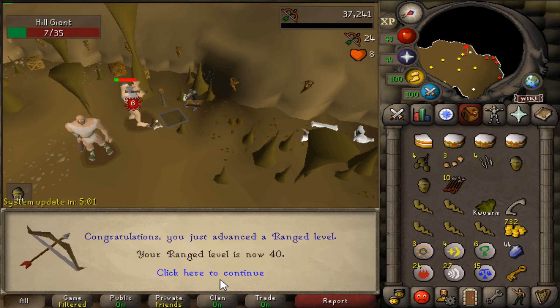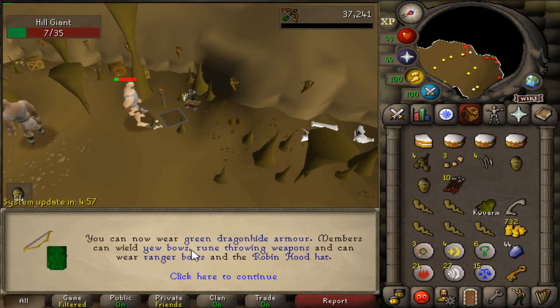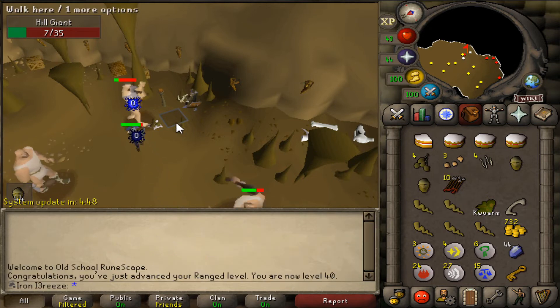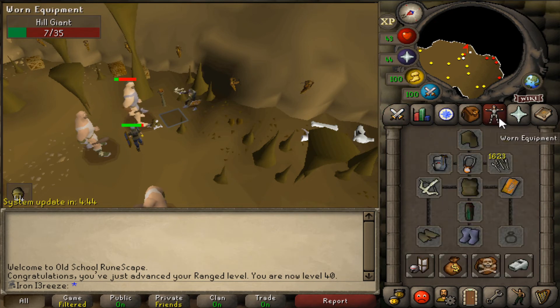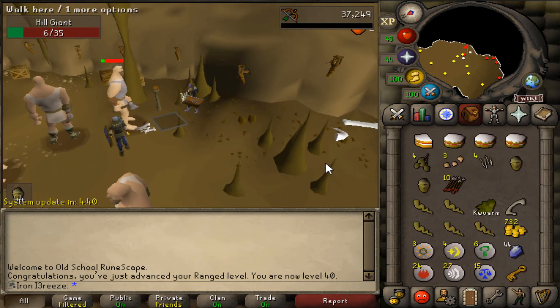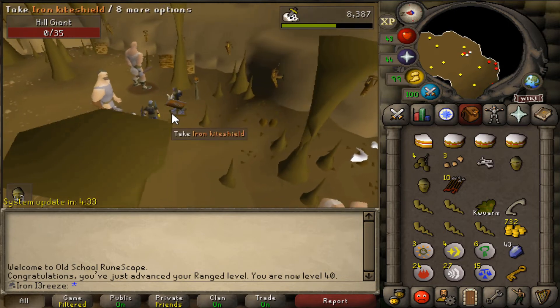We should be able to get 40 range from this — amazing! We can now wear green dragonhide, yew bows, rune throwing weapons, and potentially ranger boots or the Robin Hood hat in the future. The main thing is being able to wield dragonhide armor and finally upgrade this terrible gear. I believe we need to do a quest to unlock green dragonhide crafting — I'll do some research and hopefully upgrade gear soon.